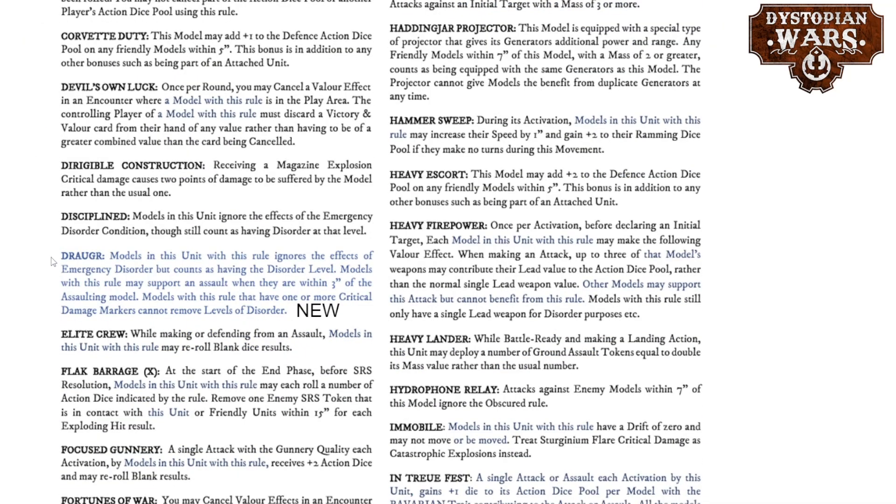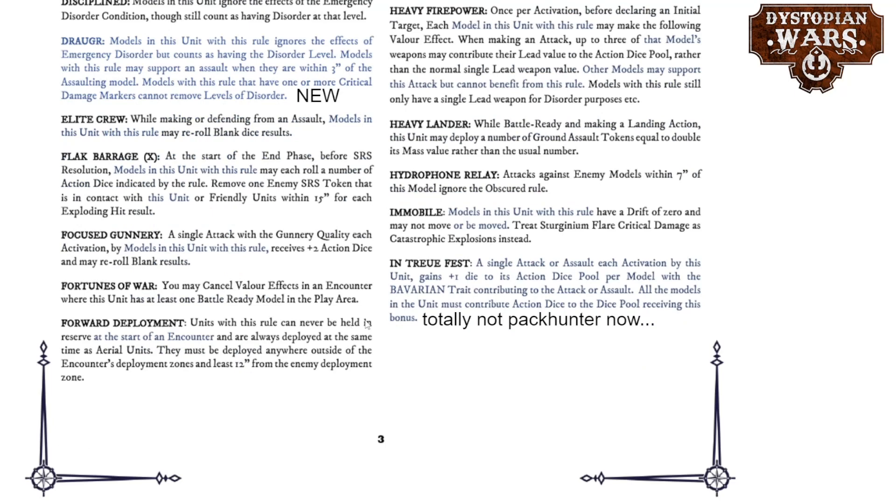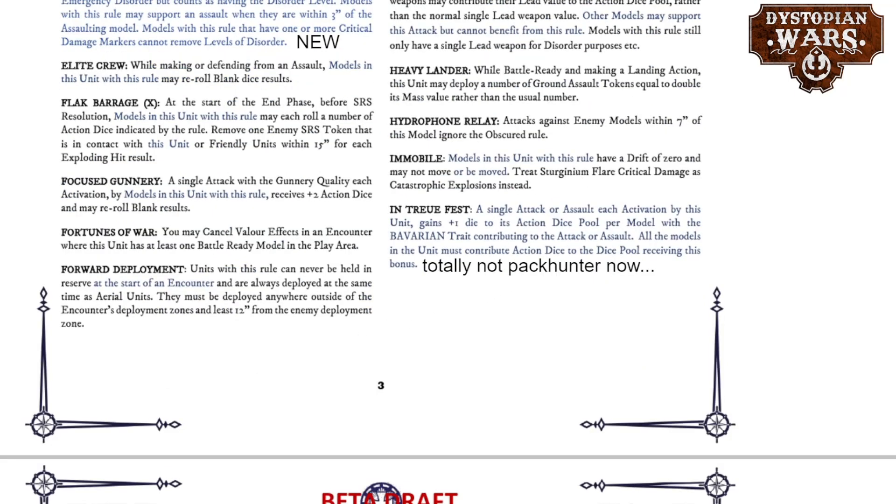A rule that is completely new is the Drauger rule, which is mostly found on Scandinavian units. Models with this rule ignore the effects of the emergency disorder — so that's already off to a good start — but they still count as having the disorder. Models with this rule may support an assault when they are within 3 inch of the assaulting model, not just the model being assaulted, which is a pretty big deal for positioning. There is however a downside: models with this rule that have one or more critical damage markers cannot remove levels of disorder, so you have to repair your crits first. And then Trojefest is basically just Pack Hunter with a limitation to the Bavarian keywords, but you can't really mix them anyway, so that's a moot point.